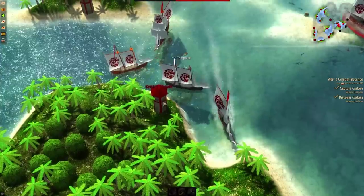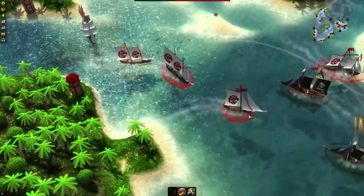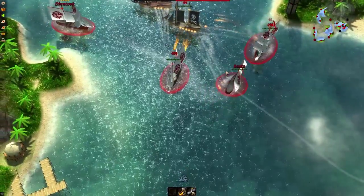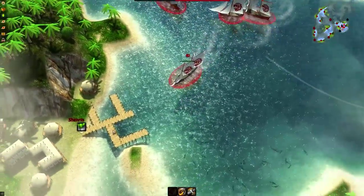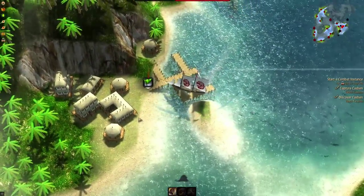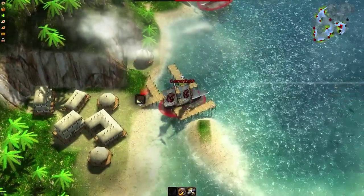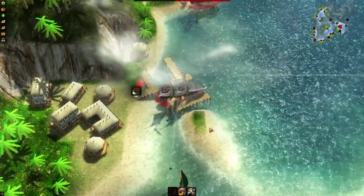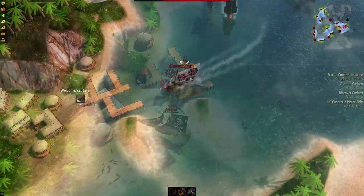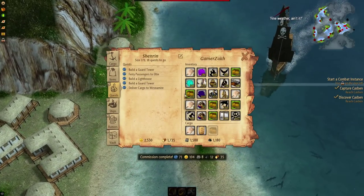We finally control the choke point — both sentry towers are ours, so we can go right through. I need to make sure we don't lose control here. I'm going to head down and capture Shenrin. Once we capture this town there shouldn't be too many pirates left. I'll anchor right here in Shenrin. Oh no, there are pirates coming from the south — this won't be as easy as I expected, but at least I can take on this one.